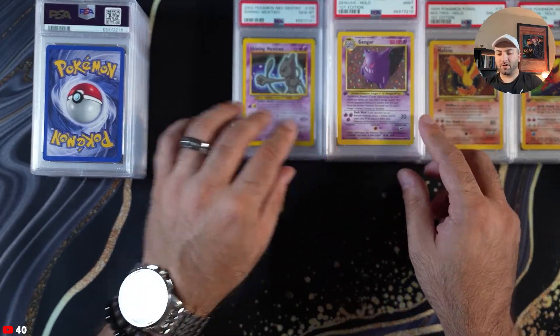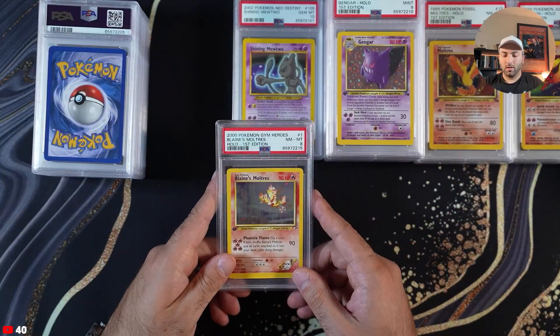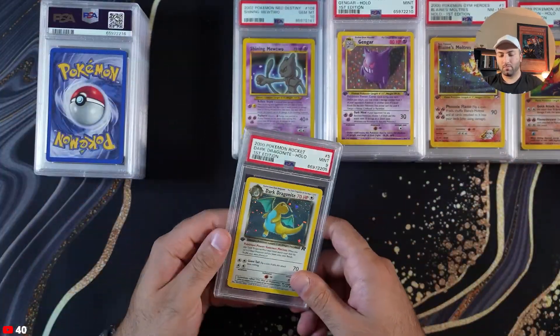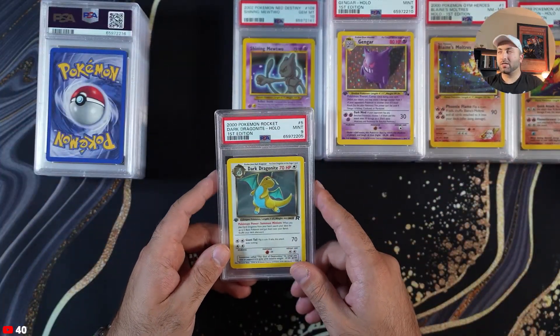Gengar PSA 9, first edition Fossil. Blaine's Moltres PSA 8. Dark Dragonite PSA 9.